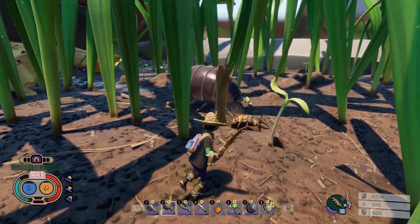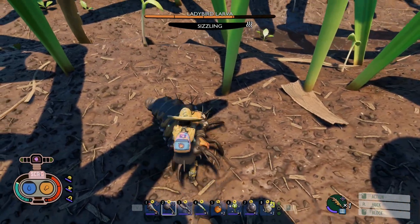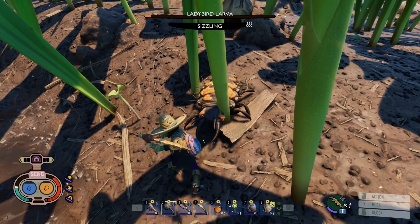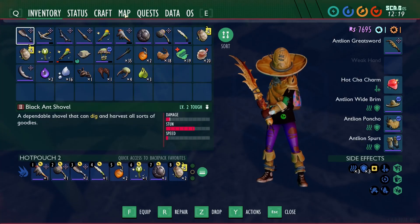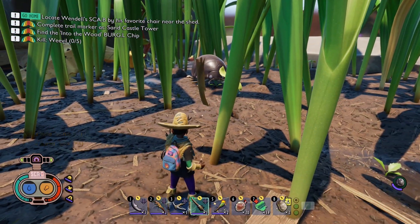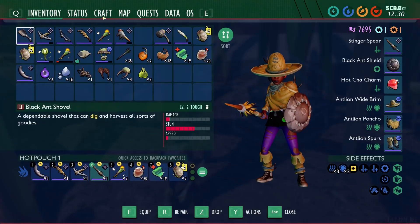I can't remember what these larvae were called - these guys. Nice, we've got that stuff there. Data on one of those guys - ladybug larva. So stabbing, fresh, chopping, busting, slashing - they're resistant to that stuff, so we're better off using a spear on those guys. We'll just use that for now because there's going to be a lot of those guys around.